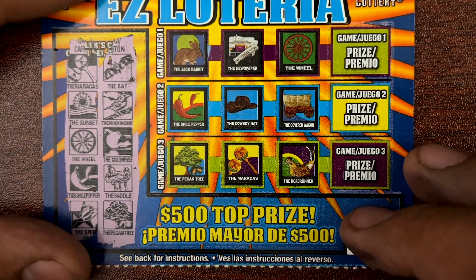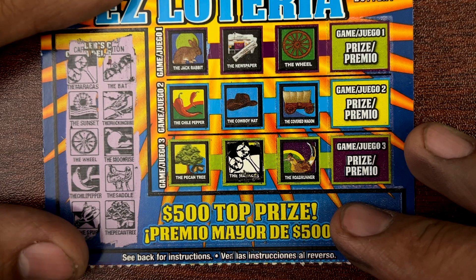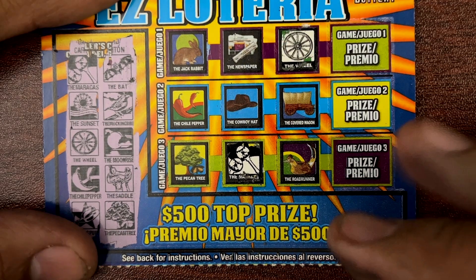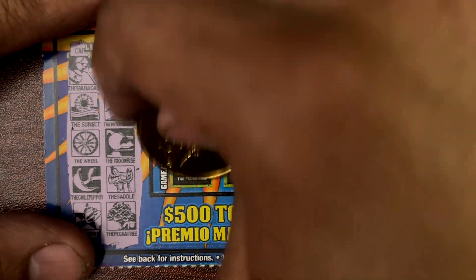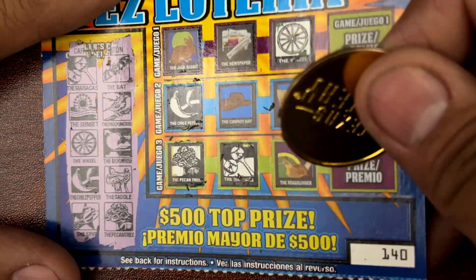Maracas, bat. Sunset, mockingbird. Wheel, moonrise. Chili pepper, saddle. Spur and pecan tree. Ticket 140 is not a winner.